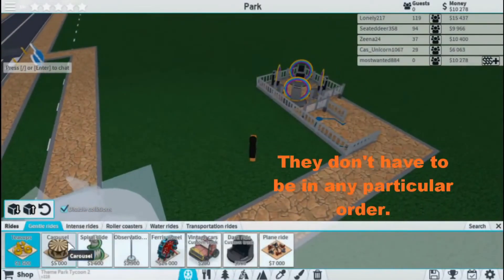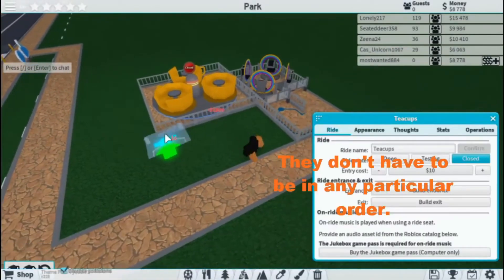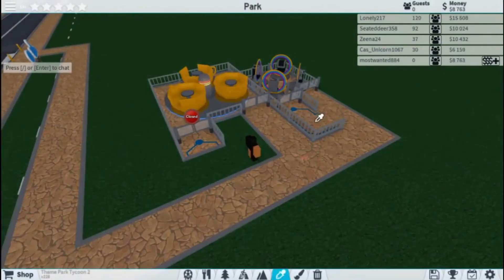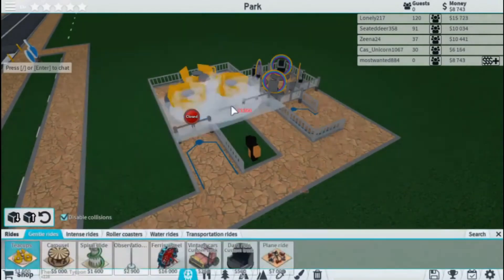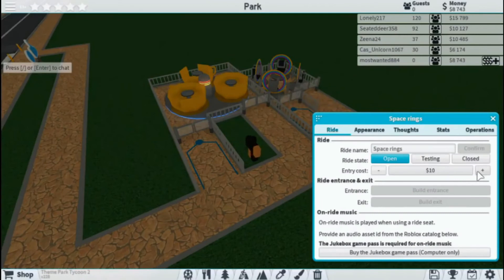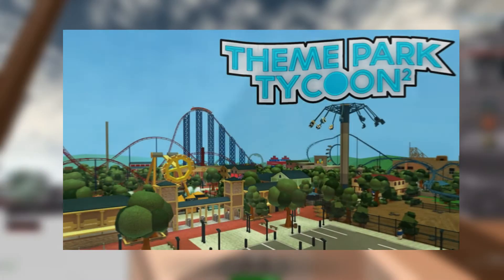Number 7: Theme Park Tycoon 2. This game is perfect for fans of Roller Coaster Tycoon or the Planet Coaster series. Creators can design their own theme parks and construct roller coasters in almost any fashion. There's plenty of scenery and attractions to choose from, and these top in terms of creativity and have increased creator traffic on the platform.